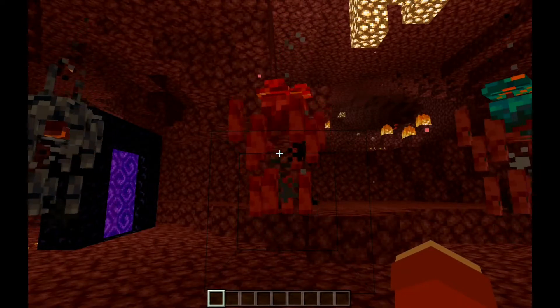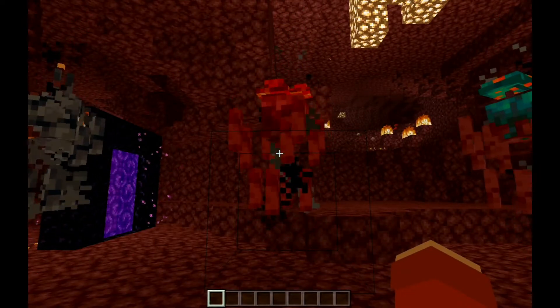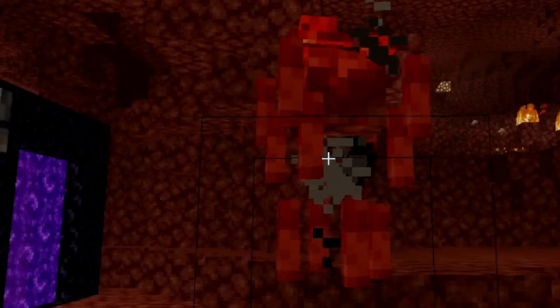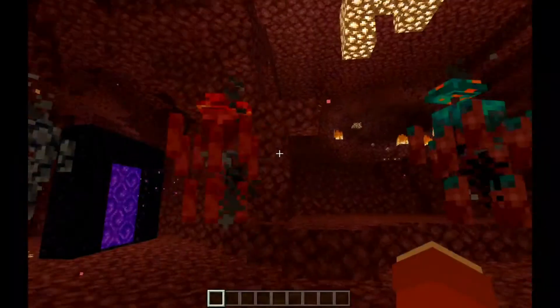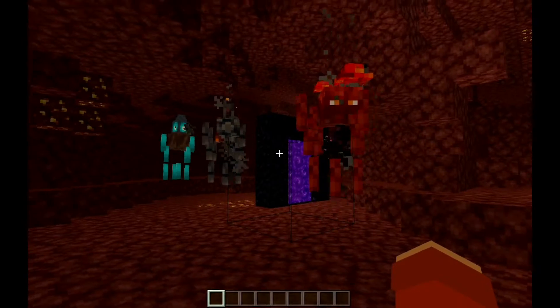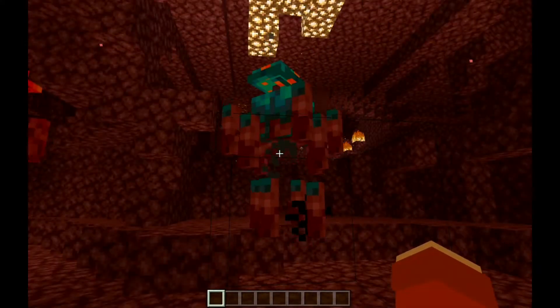Next up is the Crimson Blaze. It has 45 hearts, attacks players, is hostile, and spawns deep in Crimson Forest biomes. They also drop custom blaze rods, which is super cool.